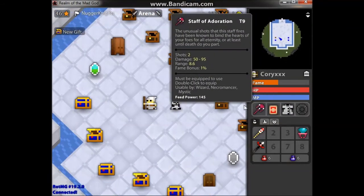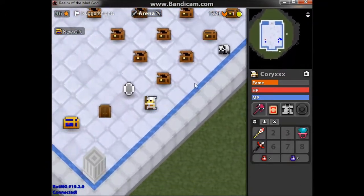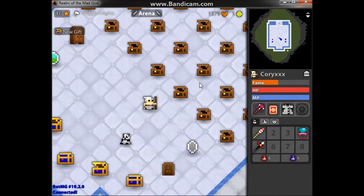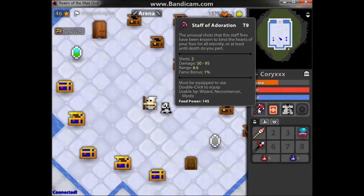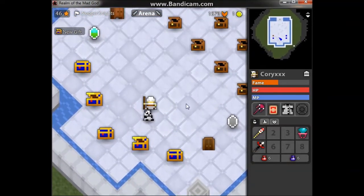We are back and we are here doing the staff. This isn't the last item — sorry about that, I thought this was the last item, which it's not. Actually there are two more items but one of them was sold to one of my guildies, so I don't have that one — the katana. This is the Staff of Adoration — like you adore someone. T9 obviously. The shots this staff fires have been known to blind the hearts of your foes for all eternity, or at least until death do you part. Shots 2, damage 50 to 95, range is 8.6, and fame bonus is 1. This is my favourite item.